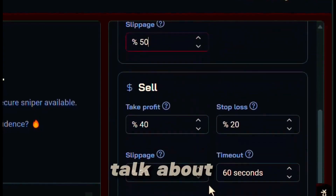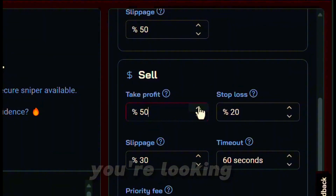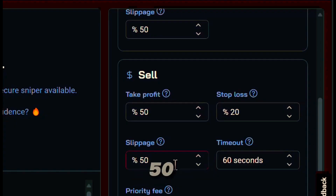Let's scroll down and talk about the sell features. When it comes to taking profit, you don't want to be too greedy and you don't want to rob yourself. Let's bump it up to 50% — so if you're putting a hundred bucks in, you're looking for 50 bucks profit. You're also going to need the stop loss to protect your money, because you can't win every single trade — it's a probability game. I like to leave that at 20%. For sell slippage, default is 30 but we'll bump it up to 50 so we can make sure we get out, and we'll pay a little premium for that.